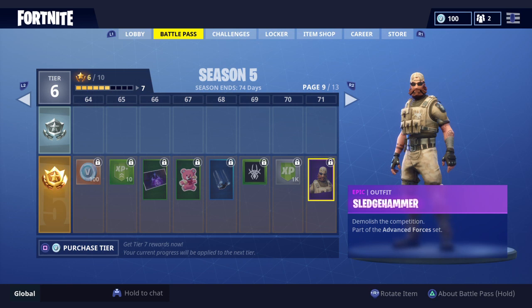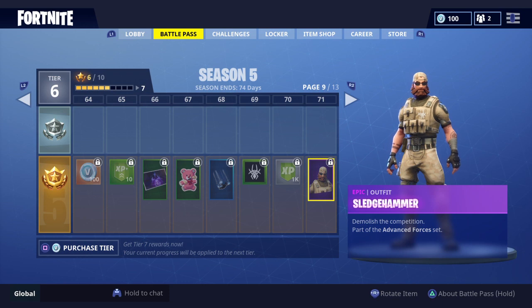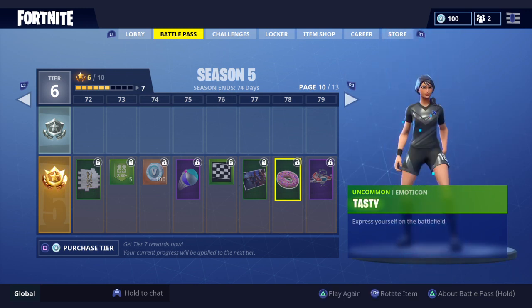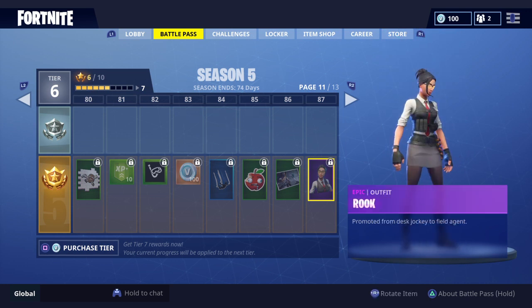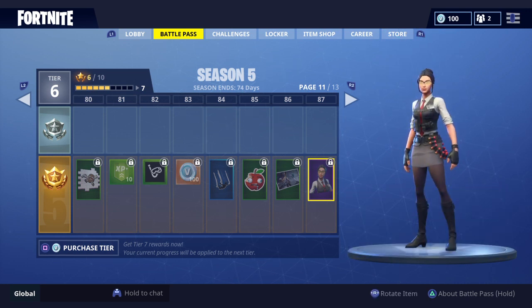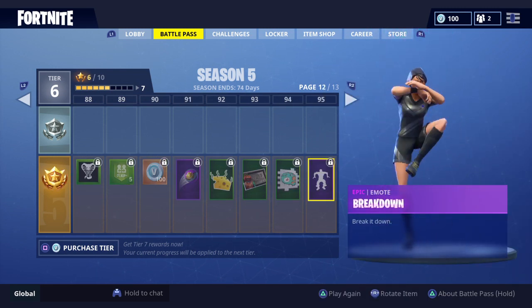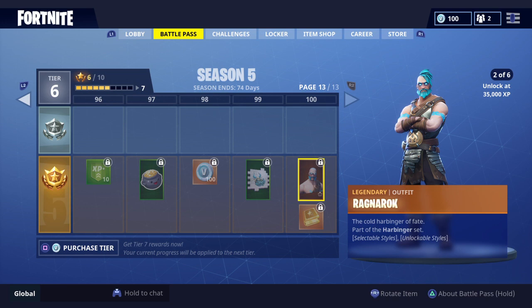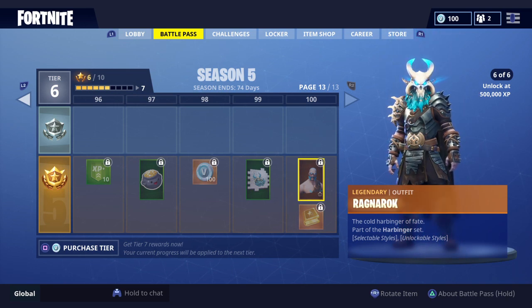Then we get to Sledgehammer, which I think is a shout-out to Sledgehammer Games. 'Demolish the competition.' Basically I feel like Epic Games is saying they've demolished the competition, which was Sledgehammer. From there we get to Splashdown, which is a pretty cool glider — it's for the lifeguard lady. And then we have Rook, which I don't really understand — it's just like a Secret Agent skin. We have Breakdown Dance, which I can't wait to do. And then this is the John Wick of Season 5, the Omega of Season 5 — Ragnarok. He looks crazy awesome. I can't wait to rock this guy. He looks scary — you will be afraid if you see this guy on the battlefield.